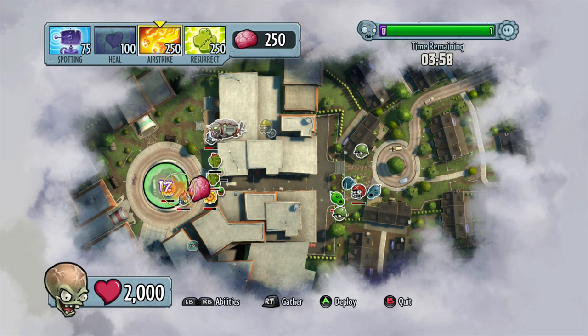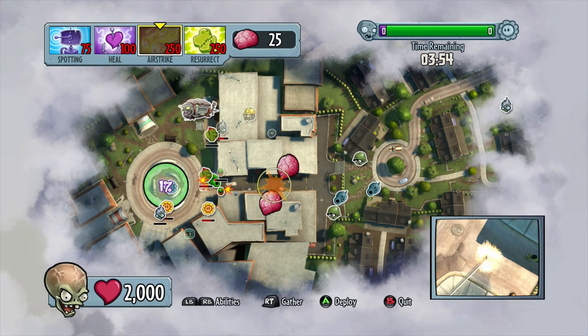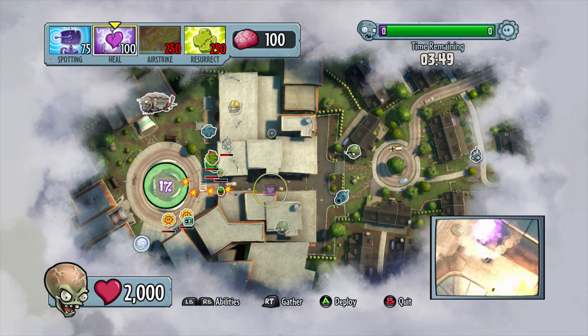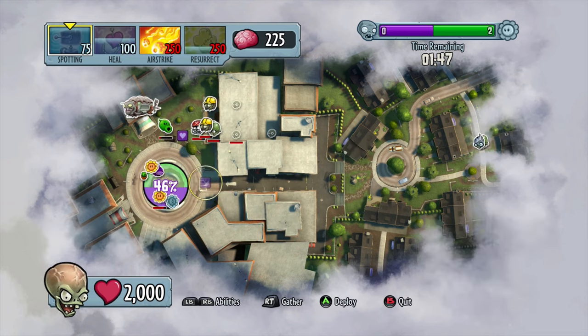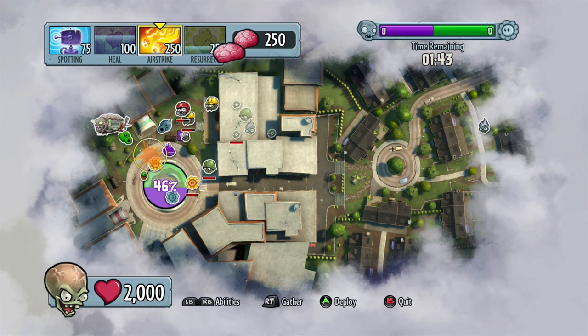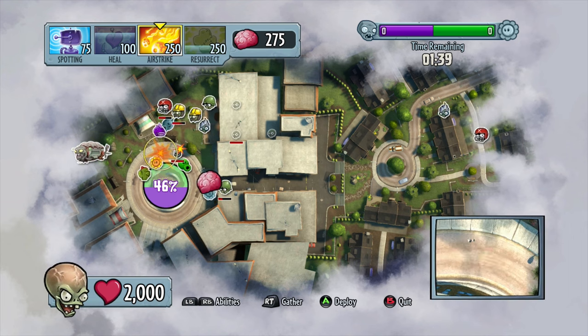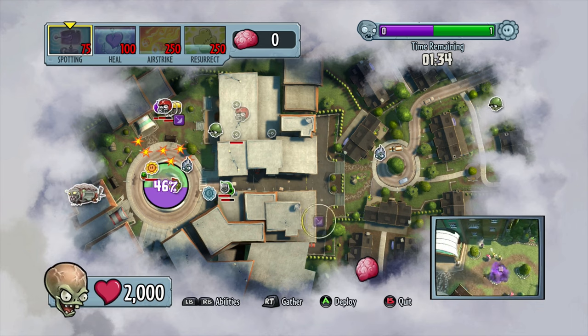You might wonder if you have to move your cursor to get the brains, but notice in the bottom middle there's the right trigger to gather — basically just hold that essentially the whole time and the brains will just come to you. Brains are kind of like your energy or your resource. They randomly pop up on the screen, kind of like the sunflowers did in the original Plants vs Zombies 1 and 2. Also, when some of the plants die, a brain will spawn on their body because your team is doing well and killing them.